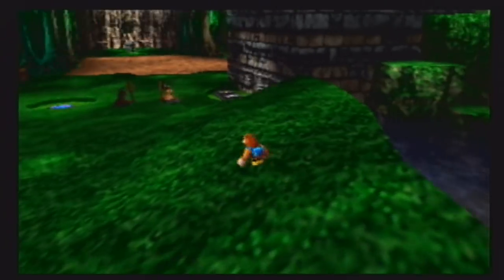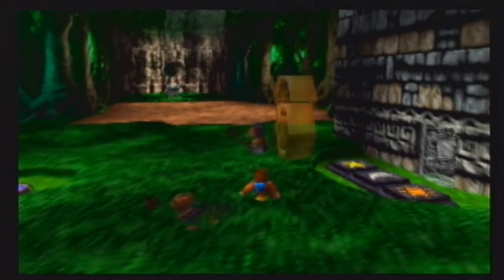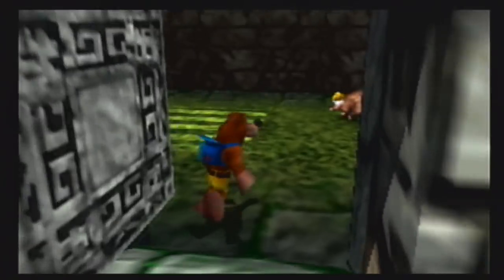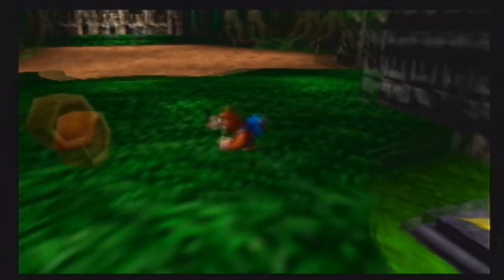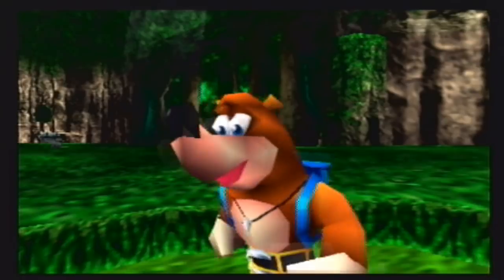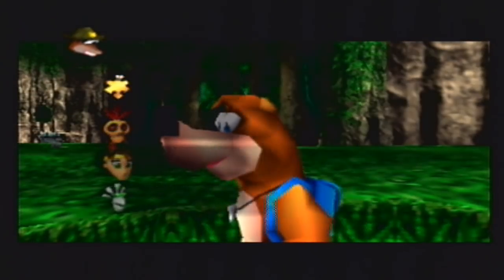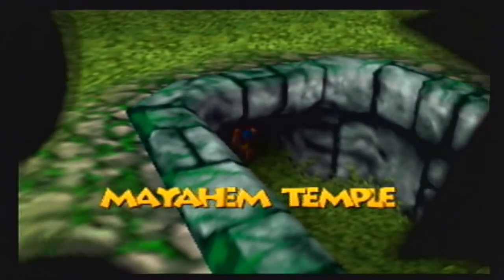That's going to do it for Mayhem Temple for the time being. We've got one more jiggy to get, and we need to remember Dilberta — good thing she's not near Slumber the Snake, who probably would have eaten her. We're going to use the warp pads to get to the world entry and exit, and then exit.